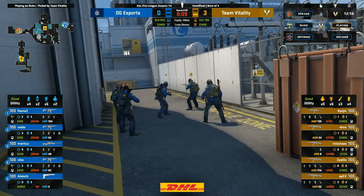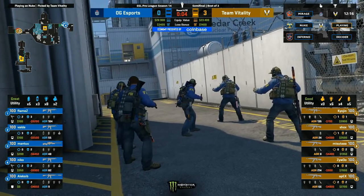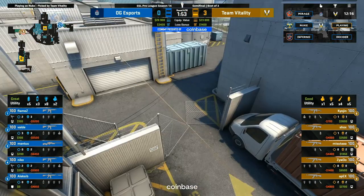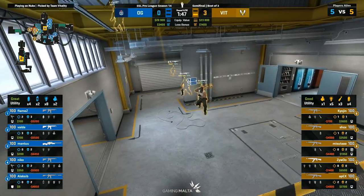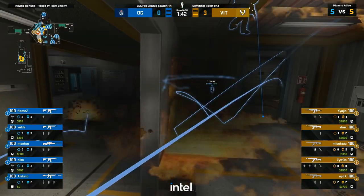I just want to remind everybody of what we saw on that pistol round — straight down towards lower and then back up the vent to top. That's giving me some flashbacks to OG games where that vent rotation has been punished. If you rotate in a lot of different ways — you can go down the ramp, you can go down secret behind — if you're leaving that vent point of contention open for the T's to fly back up, you might have some real problems here. But Shox is being aggressed upon.